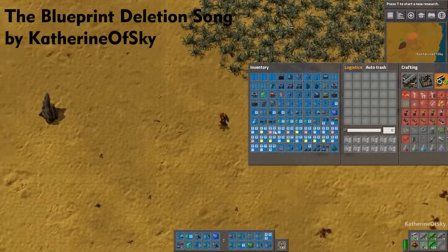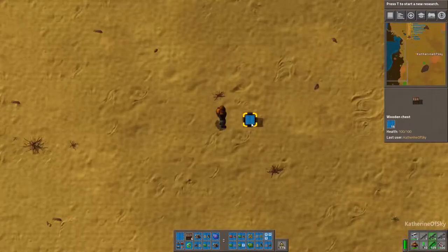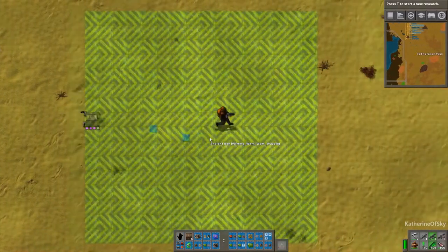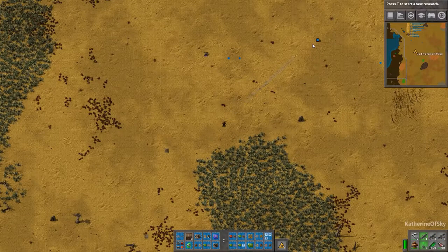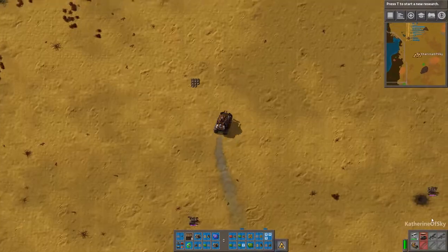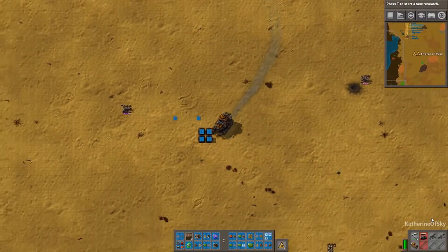Blueprints, blueprints everywhere, how do I get them out of my hair? You can delete them with a gun, or you can drop them on the run. Or if you fancy and welcome fire, you can delete them on a pyre. And if your blueprints are smelling rank, then try destroying them with a tank.